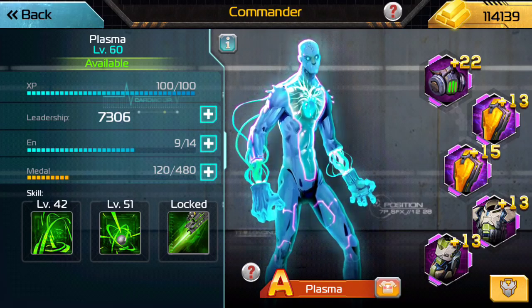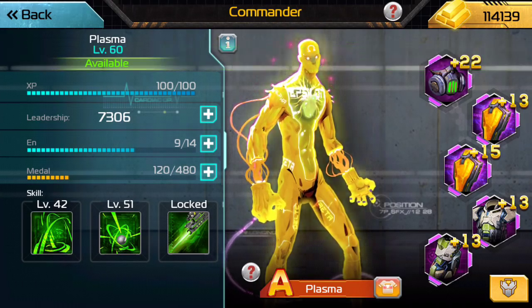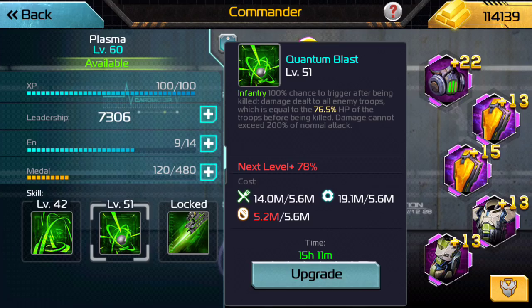Moving on to what we can do with Plasma. While his new skin came out, I got it — let's put that on. It makes him look nice and handsome. His second skill is the Quantum Blast. Mine's a 51, and it says 76% of the troops' hit points before they die blows up, but it can't exceed 200% of normal damage. So you would think you can't just stack hit point bonus on his gear and keep going up and up because it'll get capped at 200% of normal damage.